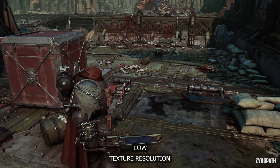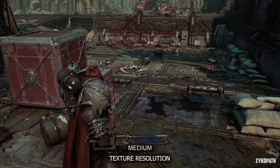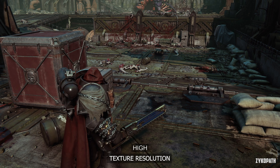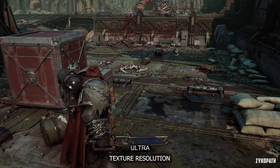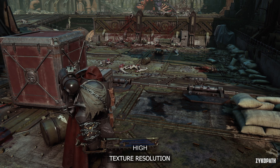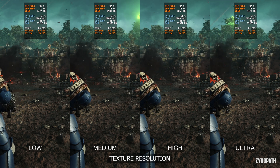The texture resolution setting has a noticeable impact on image quality. It's only when going to High that the textures stop looking low-res, and I wasn't able to tell the difference between High and Ultra. By the way, the VRAM usage doesn't change if you lower the setting while in-game, so make sure to restart the game for it to properly adjust VRAM.